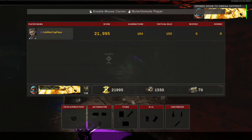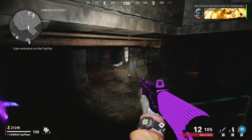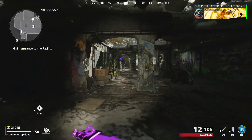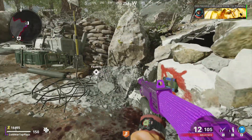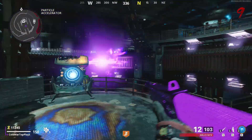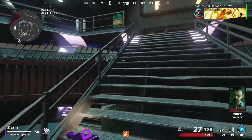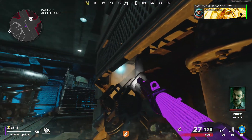Basically what you guys are going to want to do is play until round nine and save one zombie at the end of round nine. At this point you guys are going to want to build pack punch. Go ahead and get the pack punch parts, build pack punch, and you can pack punch your weapon one time if you'd like.